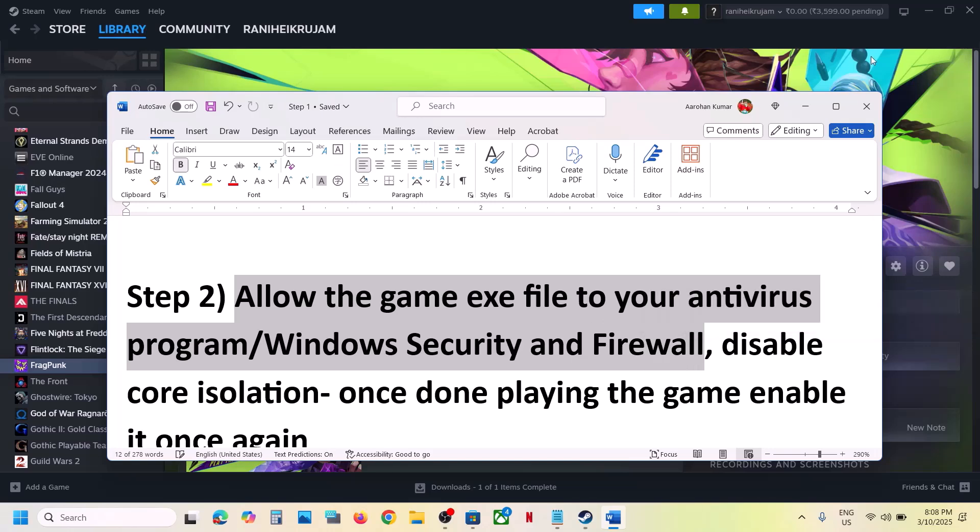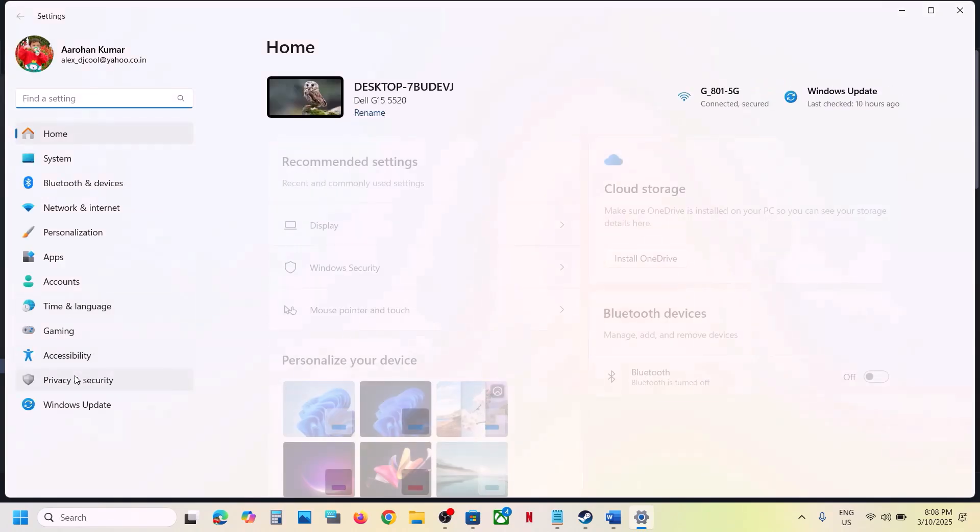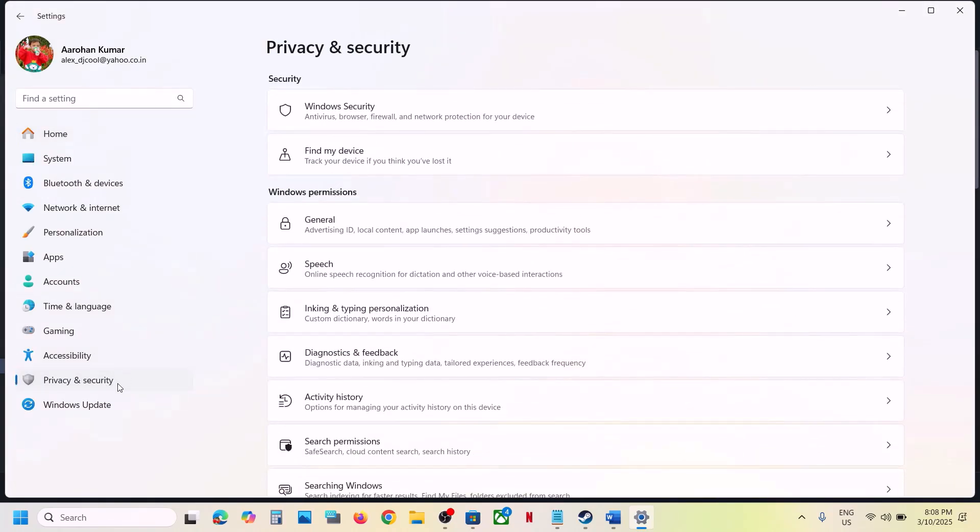The next step is to allow the game exe file in your antivirus program. If you have any third-party antivirus like Avast, Norton, Bitdefender, or McAfee, allow the game exe file. If you're using Windows Security, open Windows Settings, go to Privacy and Security (Windows 11) or Update and Security (Windows 10), and then click on Windows Security.